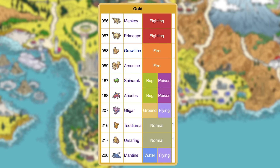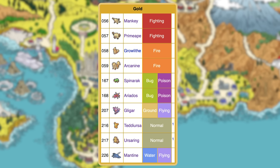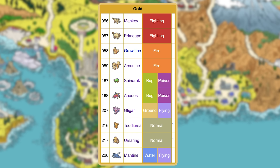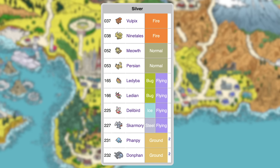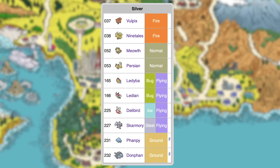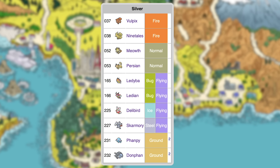The Gold exclusive Pokemon are Mankey, Primeape, Growlithe, Arcanine, Spinarak, Ariados, Gligar, Teddiursa, Ursaring, and Mantine. The Silver exclusives are Meowth, Persian, Vulpix, Ninetales, Ledyba, Ledian, Delibird, Phanpy, Donphan, and Skarmory.